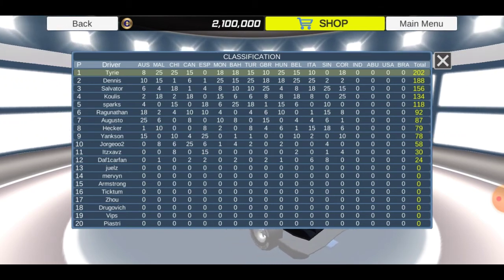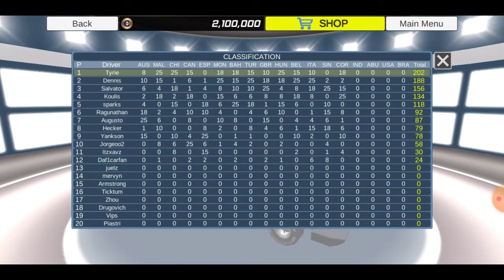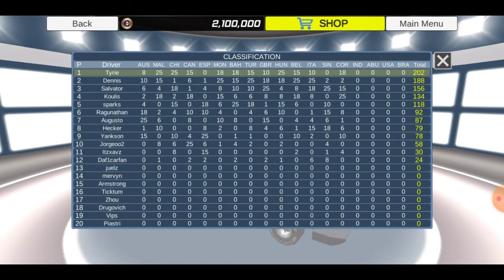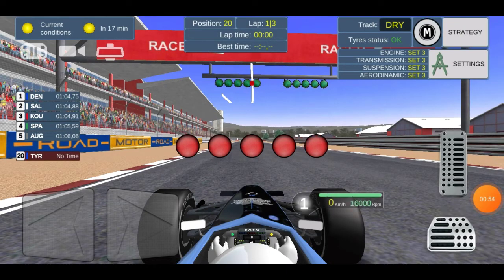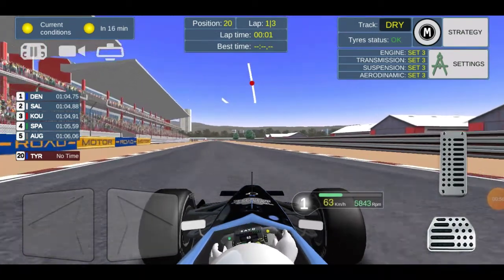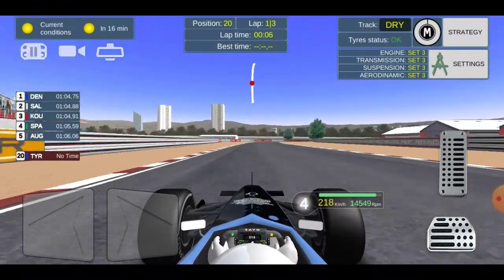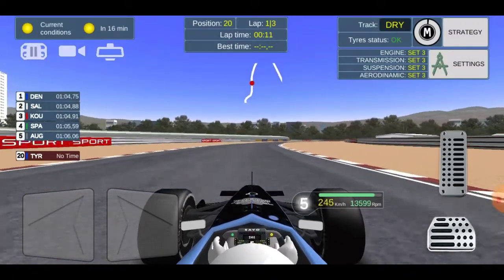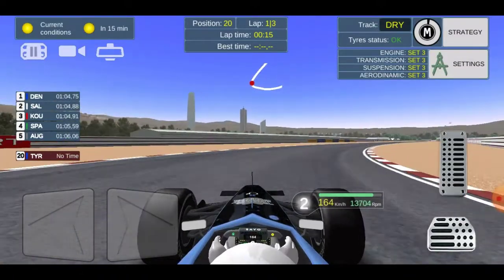Although there's only four rounds of the season left and they're not going to be able to win the title, they are there, so now it's a 20-driver grid — that will make things much more interesting. When we go into qualifying I'll show you another change: there is now a timing board for qualifying on the race so you can see the top five and your position in much clearer detail.